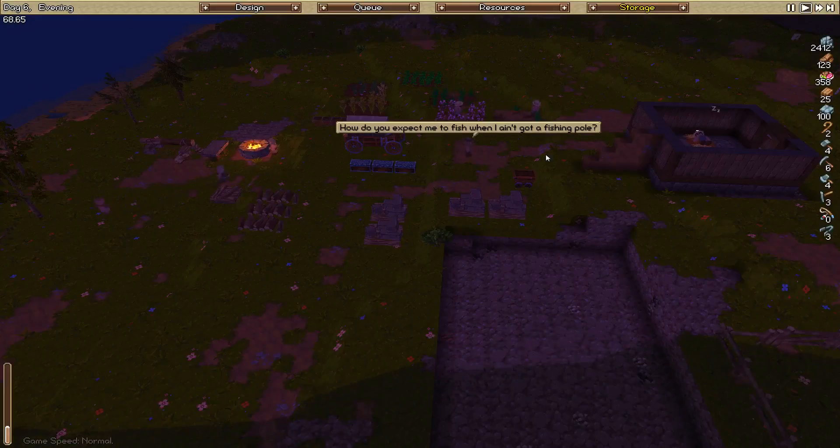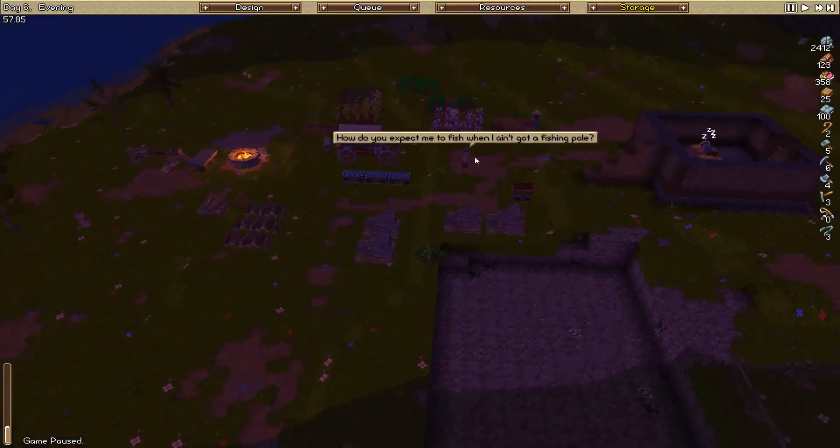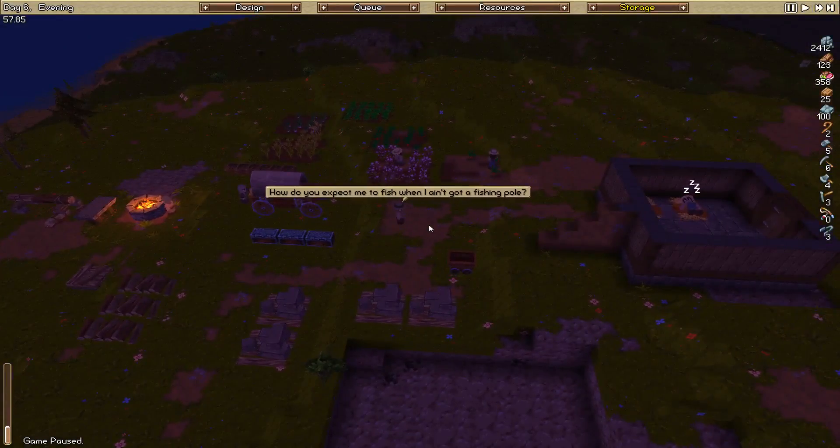We're 31 minutes into the episode. Ronald says 'How do you expect me to fish when I ain't got no fishing pole?' - fair enough. We'll put a pause in here and come back next episode to sort out Ronald's fishing pole problem. I hope you've enjoyed today's episode and the series. It would be amazing if you could subscribe to the channel and like the video - that would be enormously appreciated. Hope you've all had a good day and I'll see you all for the next episode.